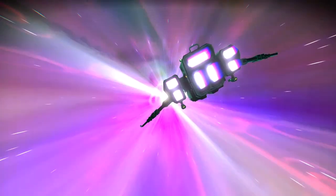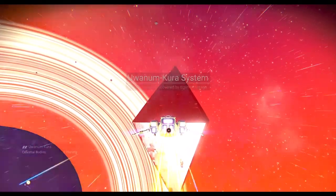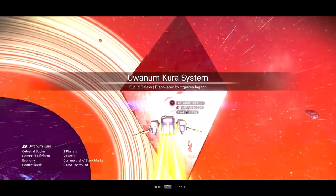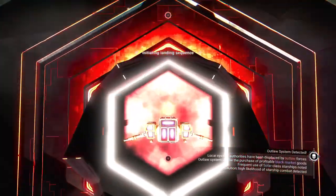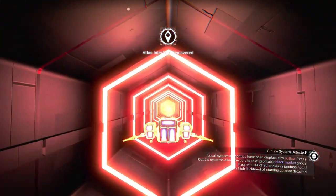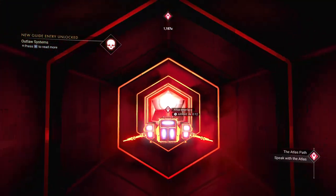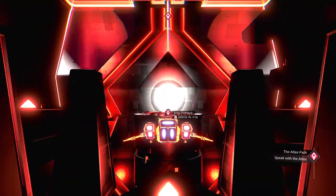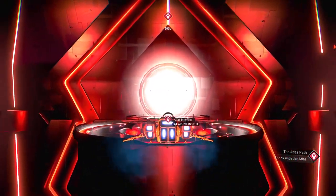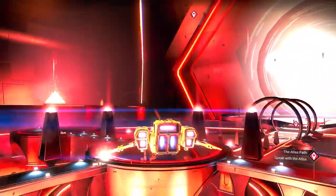Who knows, we might even find a nice tasty ship to take while we're there. We've got about 74 million units, I believe. We no longer have to rely on the warp cores that we get from these things, since we've got some of those at the base. I also have the ability to make antimatter, as well as locating the antimatter housings really easily.